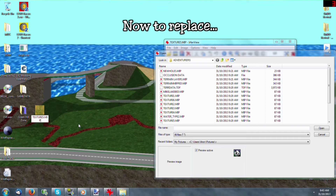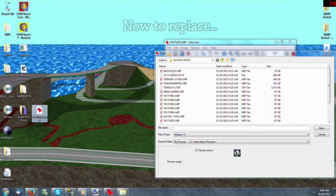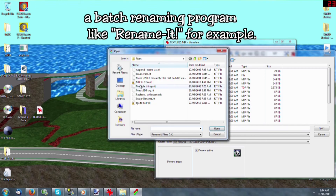Now to replace. Pro tip: since a ton of textures have a lot to rename, I suggest using a fast-renaming program like Rename-It, for example.